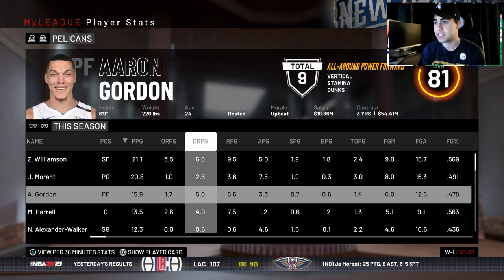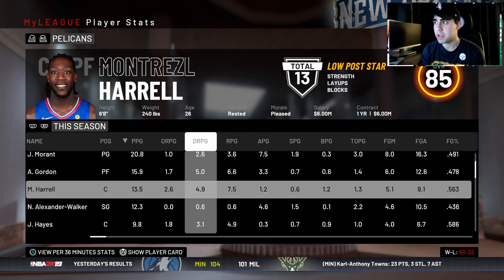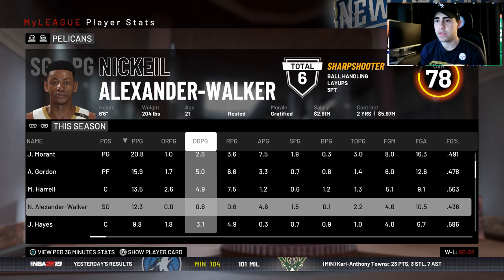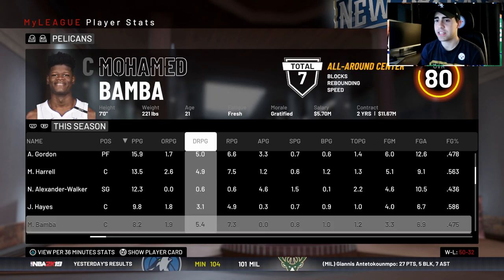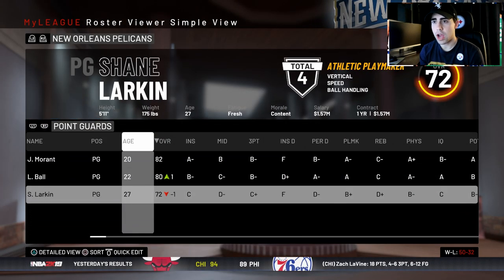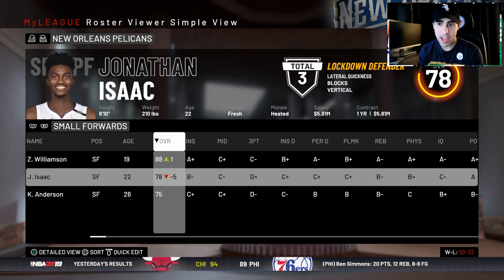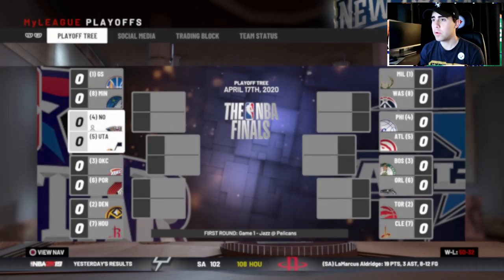Zion posts 21 and nine and a half — great season. John Morant with 21 and seven and a half. Aaron Gordon averaging 16 points, six and a half rebounds, three and a half assists. Harrell was solid but will be an unrestricted free agent. Josh Hart ends up at 81 overall, and Isaac will be at 83 overall.